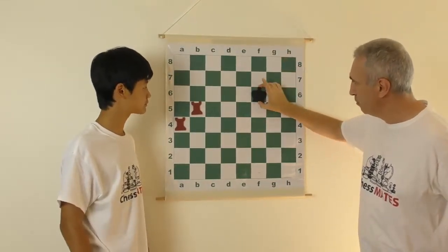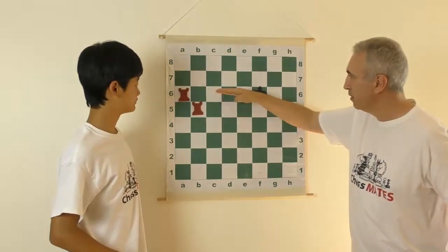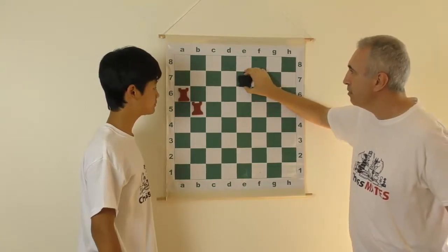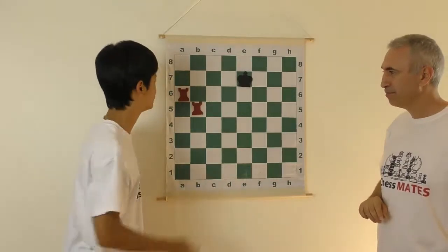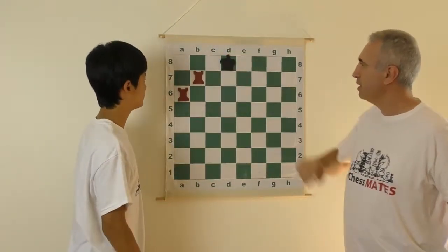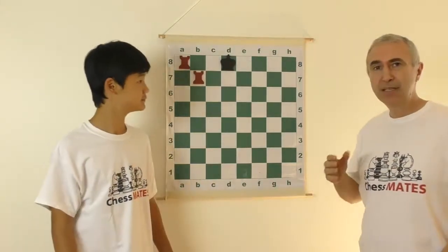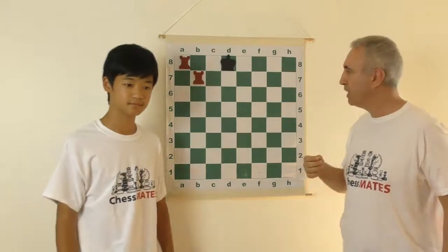Now this king is going to move towards your rooks. We check it again, and the king can no longer stay on the sixth rank. This rook is cutting off the remaining squares, which means the king can only go backwards. This rook acts like a fence — he just can't jump over. So we cut, check, king over here, and checkmate. So in order to give checkmate with two rooks, you don't really need the help of your king. Two rooks alone are perfectly capable of delivering that checkmate.